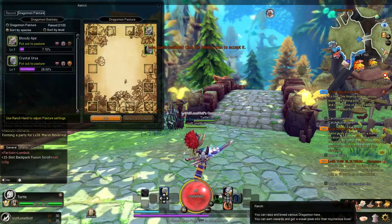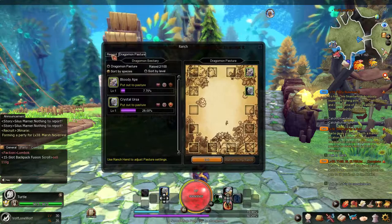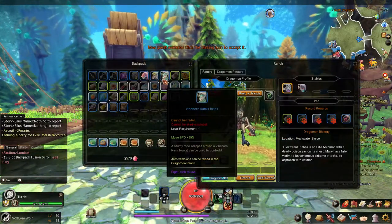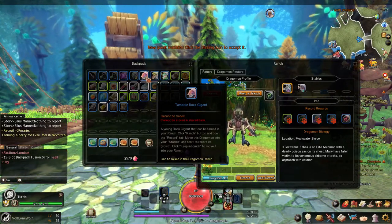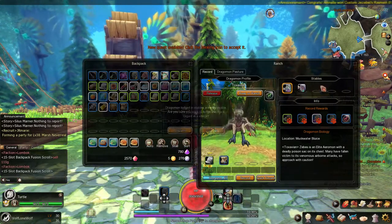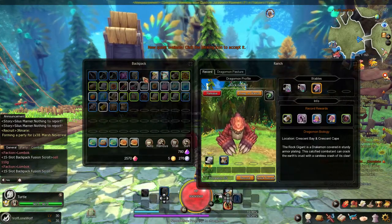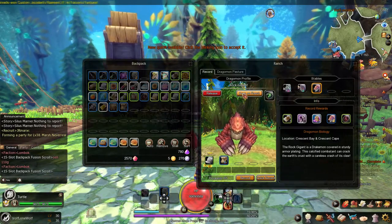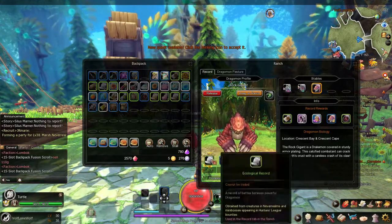First, you guys are going to put your ranch button down here, then I want you guys to pick Record. Record is pretty much where you put all your dragomon mods you're not going to use and what you're going to put inside of a ranch. You can just push Keep inside of ranch directly, or you can try and earn their prizes each day.